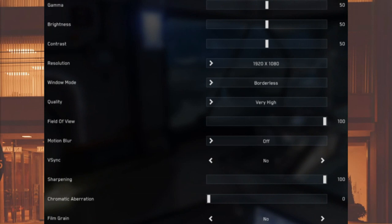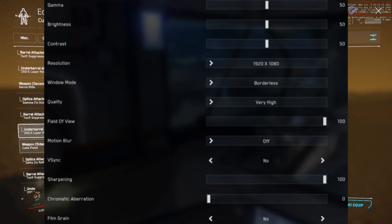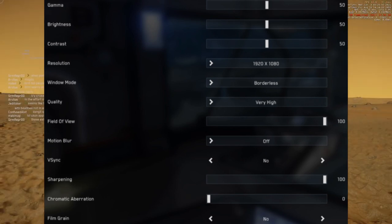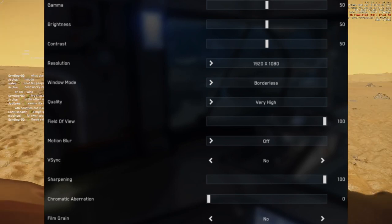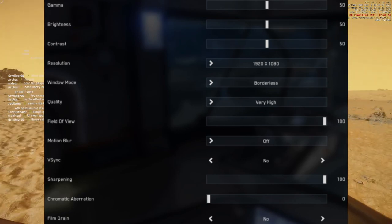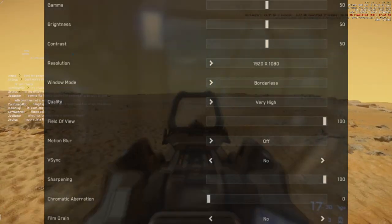In-game, the graphics settings can be adjusted accordingly. Resolution: your native resolution. Window mode: borderless. Quality: very high — note that the lower the graphics setting, the higher the CPU usage, and the higher the graphics setting, the higher the GPU usage. I usually set this to very high, but some have more luck with the high option; generally, increasing this setting increases frame rate. Motion blur: off. Vertical sync: no. Chromatic aberration: zero. Film grain: no. Save and exit.